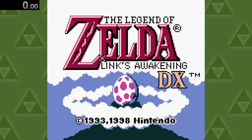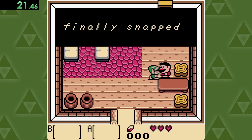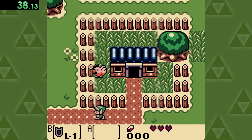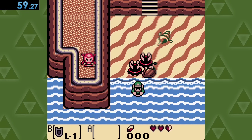Next up is Link's Awakening, where we're gonna wake up and say hello to Mario over here. I can't wait for your movie coming out soon. Anyways, to find water, we just gotta leave the house and head down to this beautiful, totally safe beach.